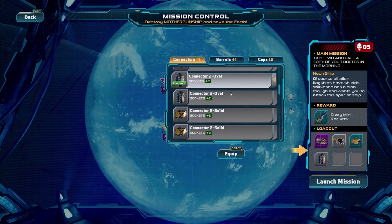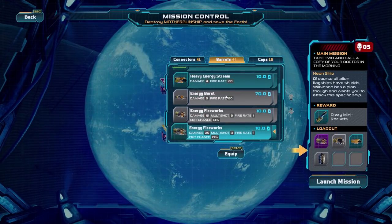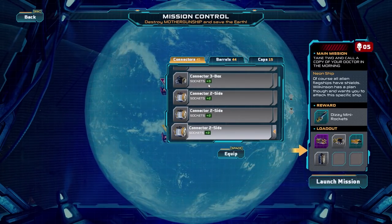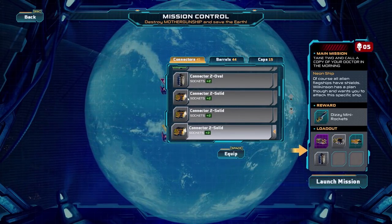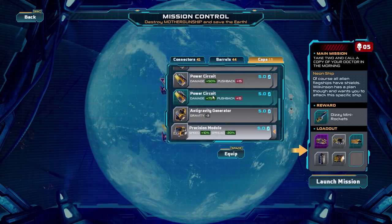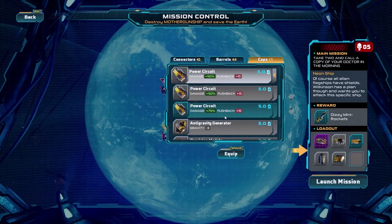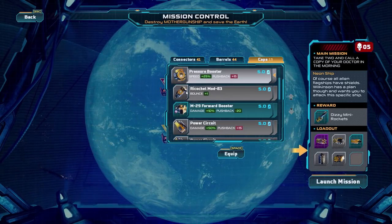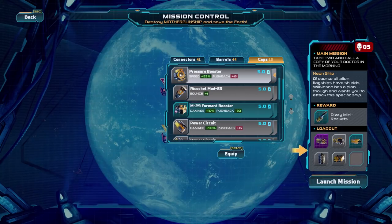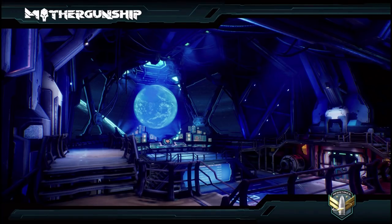This will do. On the other side with the spike ball launcher, we are going to want to connect it. Sure, I'll take that one. I could have the power circuit but I don't think we'll need that. Precision module? No. What I would like is a ricochet module. Actually, maybe not — those spike balls, maybe not. We'll go for a pressure booster instead. I think that's a good loadout. Hopefully we survive.